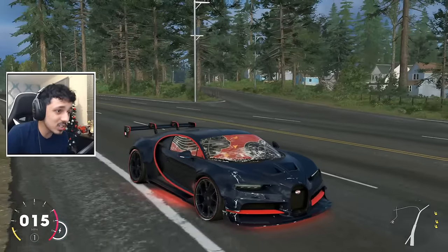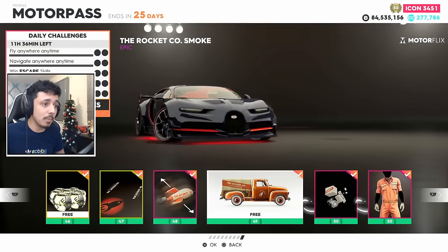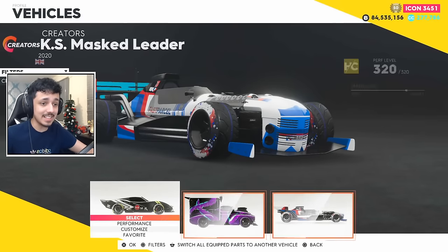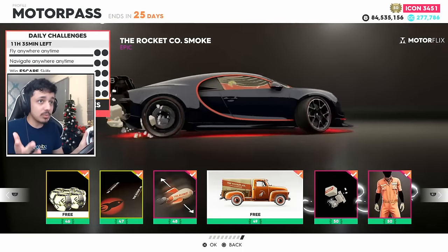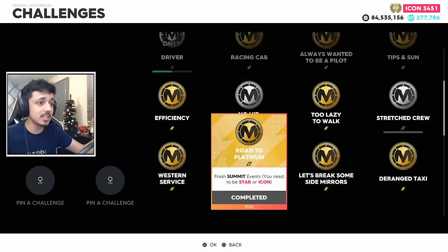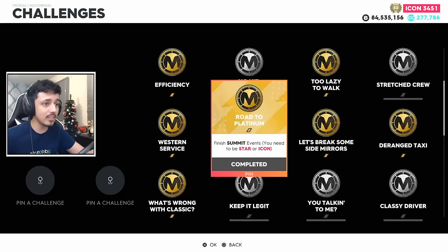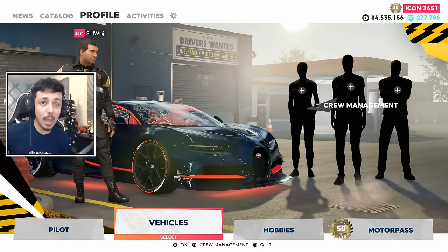Not only a Carbon Chiron, but there's also things in the Motor Pass. If you look at the Motor Pass - this one is the Rocket Co. - cars at Tier 49 have previously included things like the Chiron Interception unit. All you have to do is, in the MotorFlix Motor Pass menu, look at the daily challenges and seasonal challenges. These are drip-fed a week at a time every season and every episode. There is always one new free car to unlock every two months, just by completing whatever daily and weekly challenges are available.